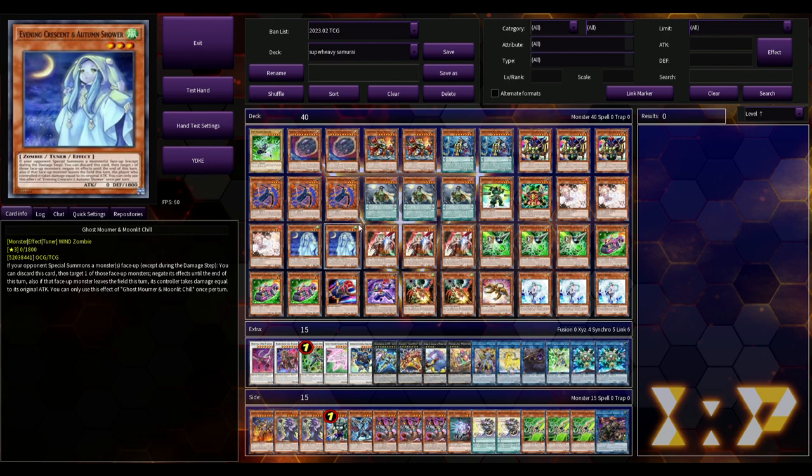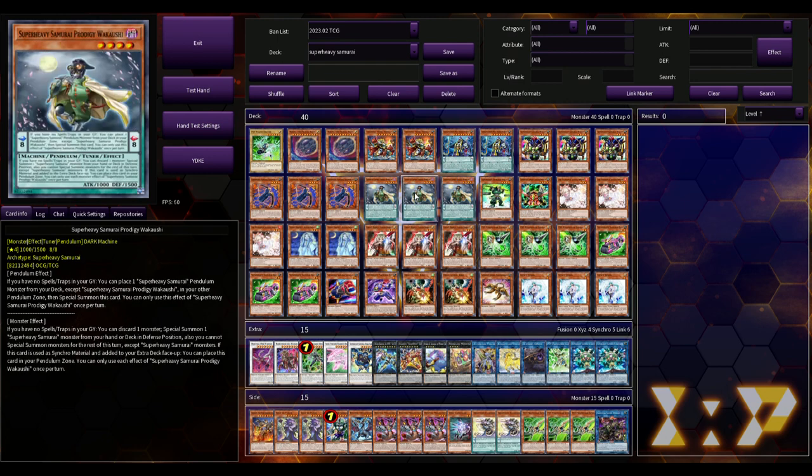It is an amazing tier one deck with a lot of combo lines, but the combo lines are also much easier to take down than something like Purrely. Purrely operates a lot like Sky Striker — not every hand is going to play out the same way. You know, the Purrely player may summon regular Purrely, you Ash them, and they still have options.